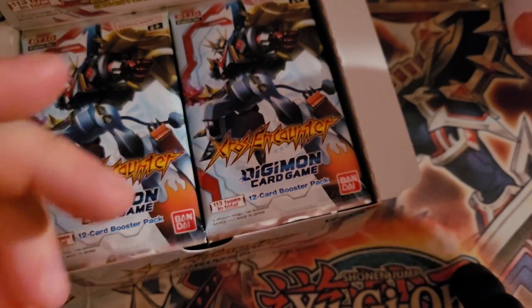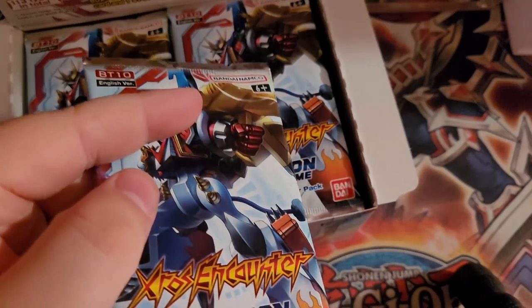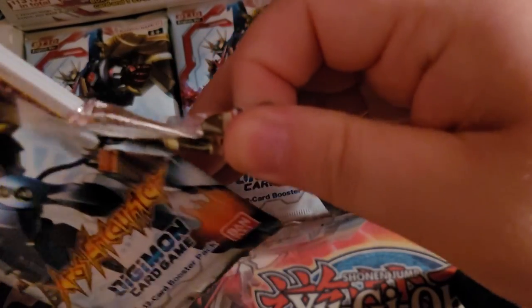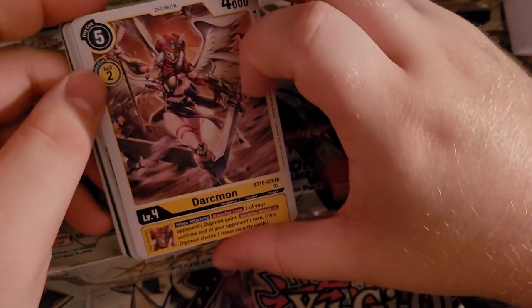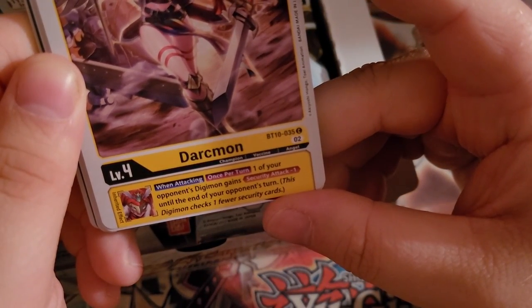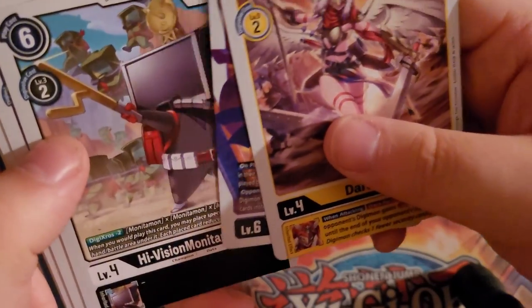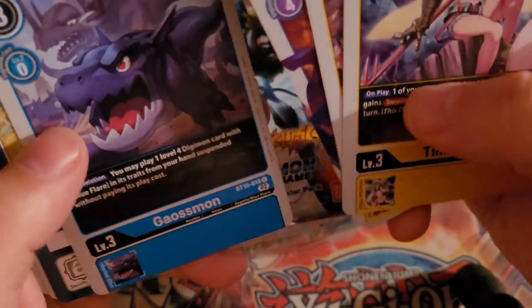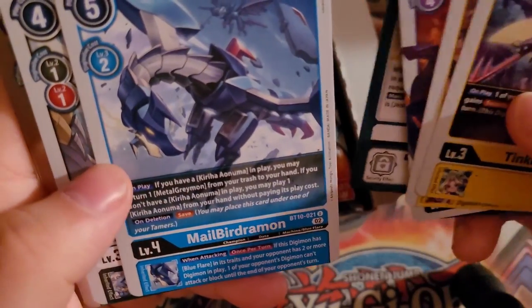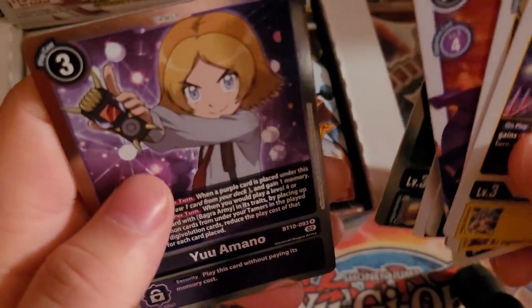I apologize for any awkward camera angles — I'm not used to doing something like this quite yet. Here's one of the cards I was actually looking forward to pulling: Darkmon. It says once per turn, when attacking, one of your opponent's Digimon gains security attack -1 until the end of your opponent's turn. Then we got Tactimon, Hive Vision Monitamon, Soundbirdmon, Rigi Vigimon, another Tinkermon — really good for yellow decks — a Gaussmon for blue flare players, Psychemon, Male Bergemon, and Spotmon.